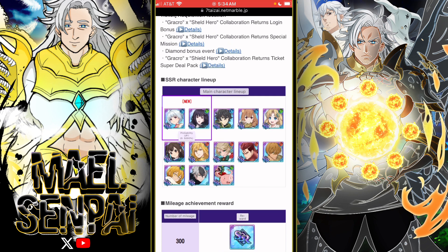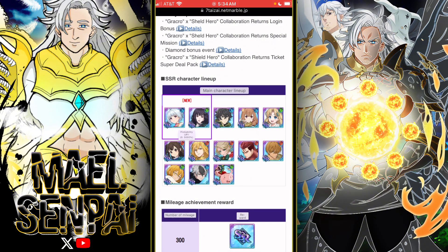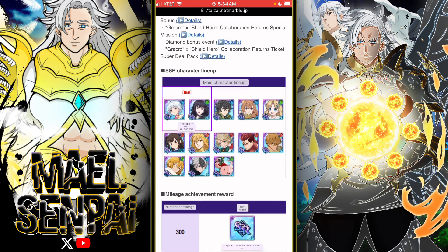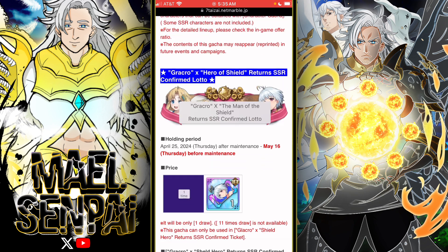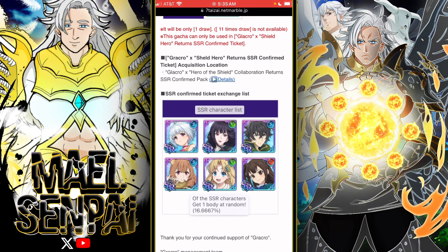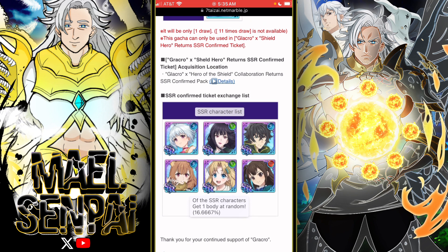I don't have the Christmas Roxy either, so that's also good. I like that a lot. I also don't have Blue Shin or Green Hawken, so that's good too. And at the 600 pity mark, you can choose from these units, which is great.